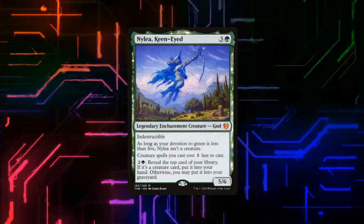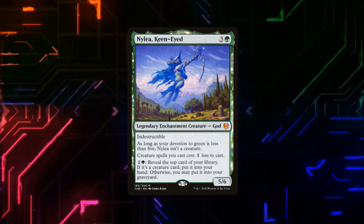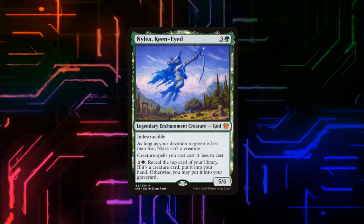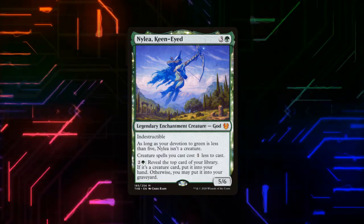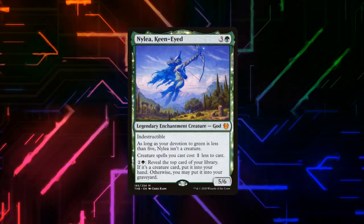Also important in this section is Nylea, Keen-Eyed. She's a 5/6 creature that's indestructible, and as long as our devotion to green is less than 5, she isn't a creature. The most important line of text on this card is that our creature spells cost 1 less to cast — that's going to make most of our artifacts and lower creatures cheap enough to enable our insane strategy.